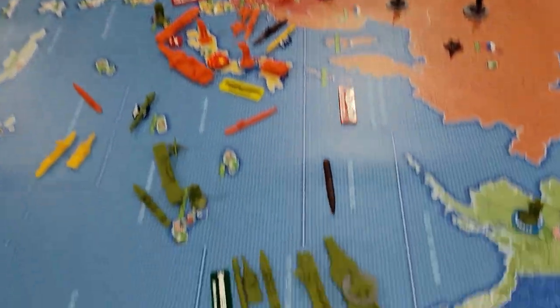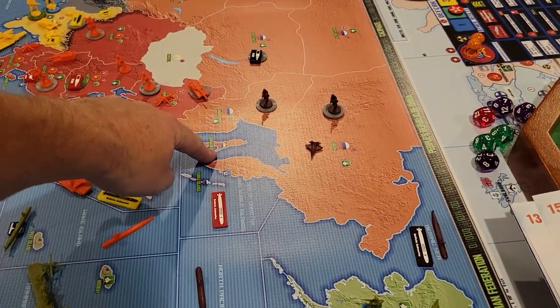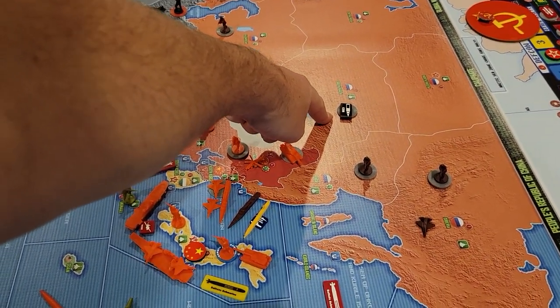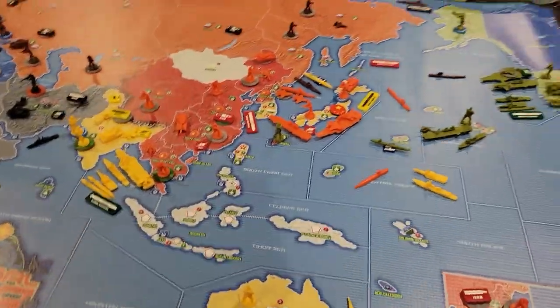Now, they probably wouldn't want to do that because the U.S. has an airborne here, and he could go one, two, three, four and take out this and his ICBM. So that would be a stupid move tactically. But I'm just demonstrating strategic rail movement.